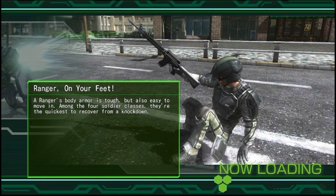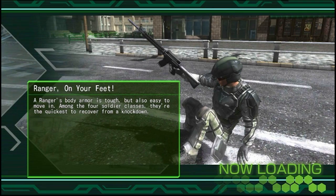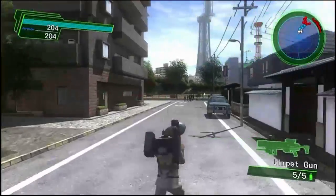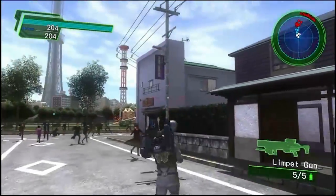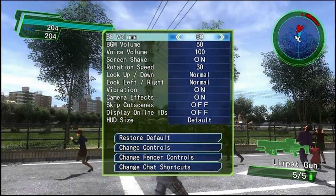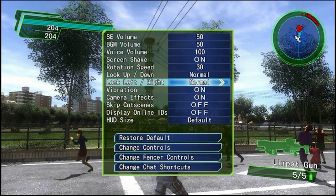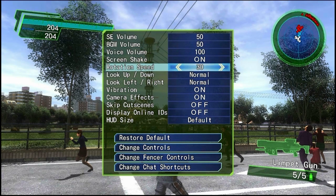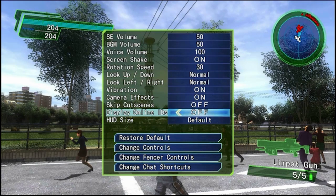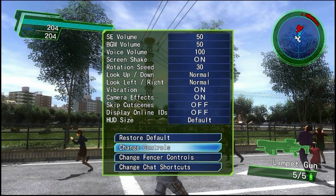So the way this game works is that you've got three different classes which have roughly the same control set: the Ranger, the Air Raider, and the Wing Diver. If we go to the game settings now, we can have a look at some of the settings. Some things are obvious, like we can turn off screen shake, the rotation speed, which is kind of nice for the Vita's analog stick to configure. You can also turn off the ability to skip cutscenes and display online IDs. You can even make the heads-up display smaller, but I'm fine with having it at the default size.